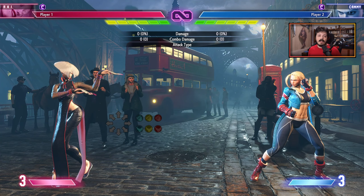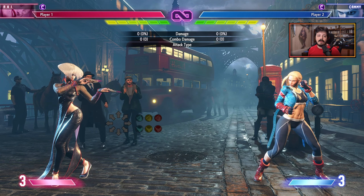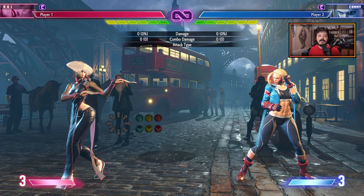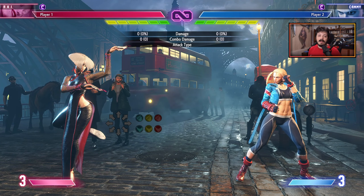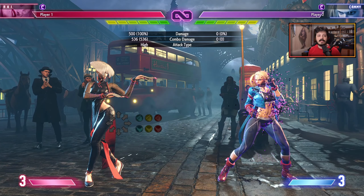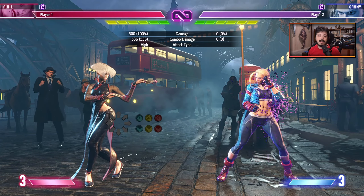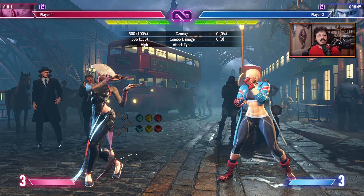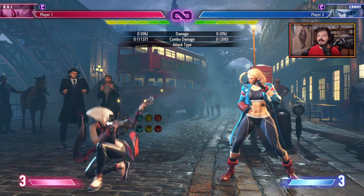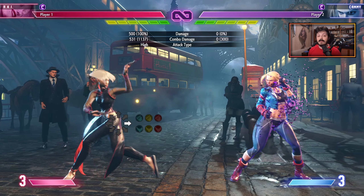First things first, I want to give a brief explanation before I move on to the tips on how the poison actually works, so feel free to skip ahead if you already know how it behaves. Aki's main mechanic is that she can poison an opponent, and this poison deals damage over time, as you can see on the top right of the screen. This is very similar to her master Feng from Street Fighter 5. The poison lasts for a certain amount of time after it is applied.